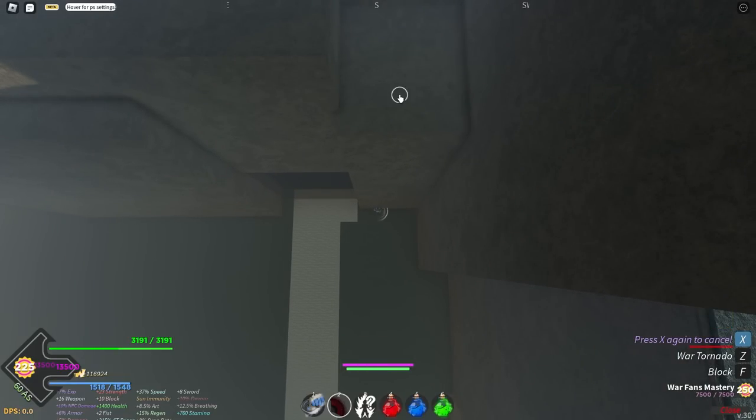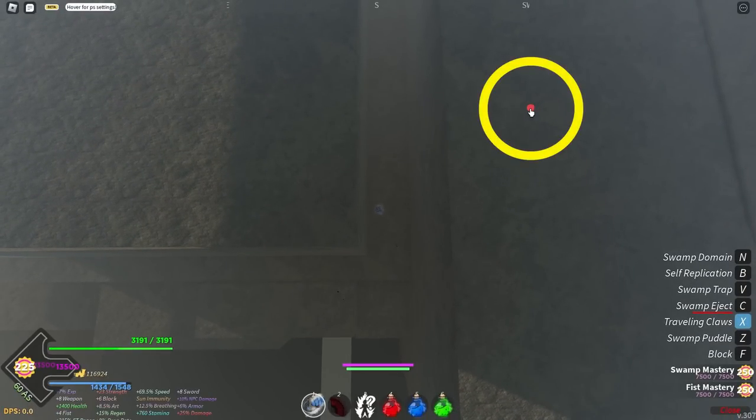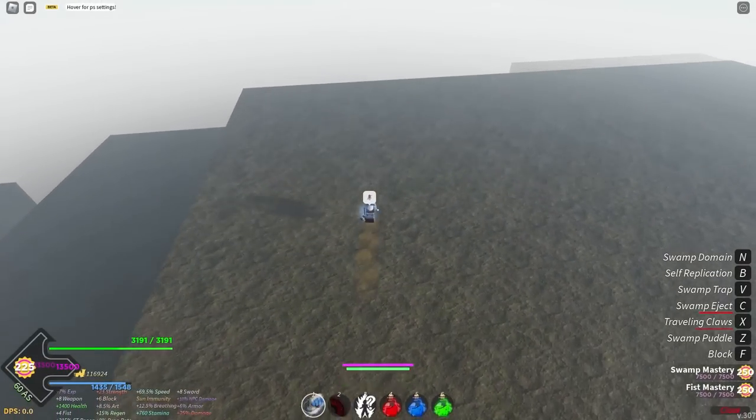Use your warfen's axe and use C on your swamp ability. Double jump and use axe with swamp right here. Run towards the ledge and double jump again to get on top of the cliff.